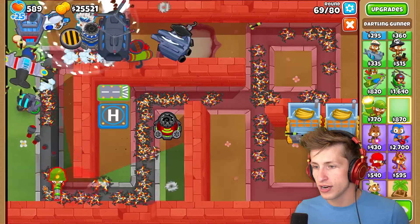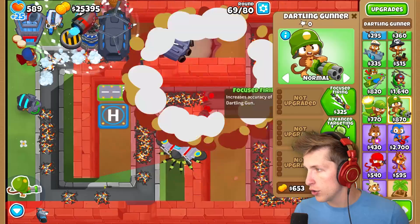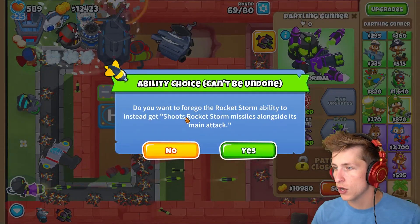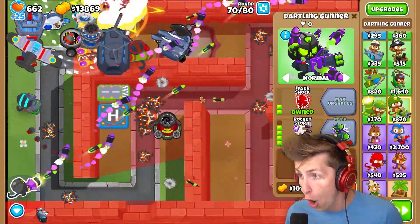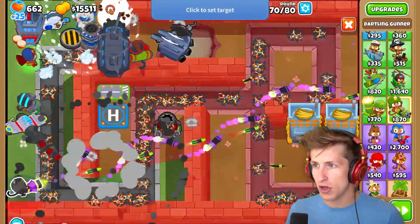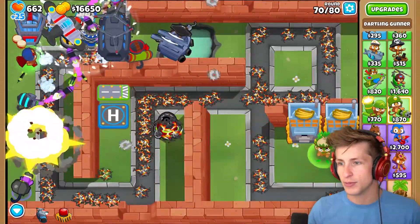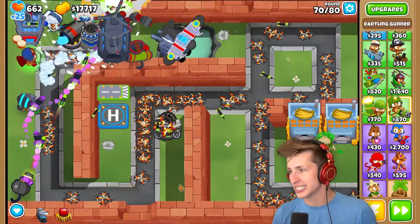And now we have to try out the Dartling Gunner. I wish I could put a Dartling Gunner right there - I guess I'll put the Dartling Gunner right here. So we definitely want to get Laser Shock, and then Hydra Rocket Pods, Rocket Storm. So it shoots Rocket Storm missiles alongside the main track. What the heck? Okay, I'm about it. We can just lock that in place there. That looks so cool how it shoots the one Rocket Storm ability alongside of it.